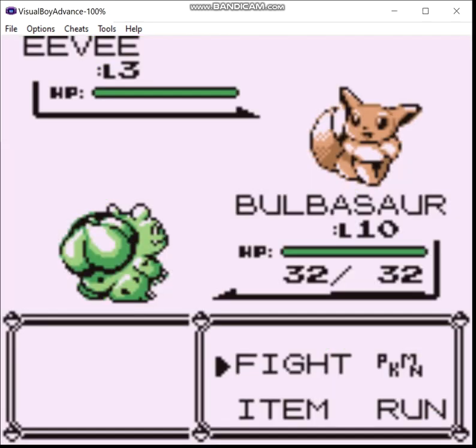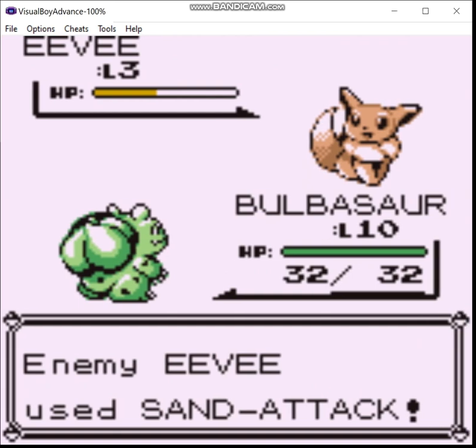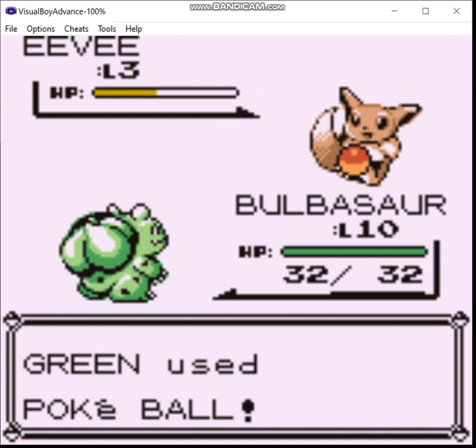Oh, by the way — you can find Eevee on Route 1 if you want it, which I do, just for the Pokedex. Can't use it though, and none of the Eeveelutions available in this game are the right color palette, so...